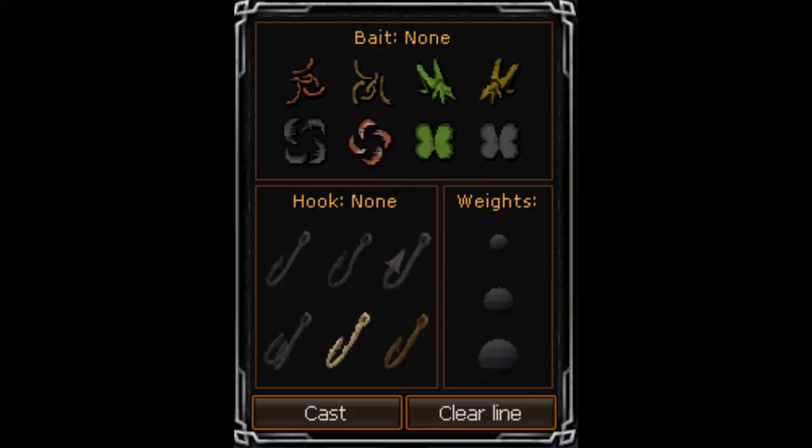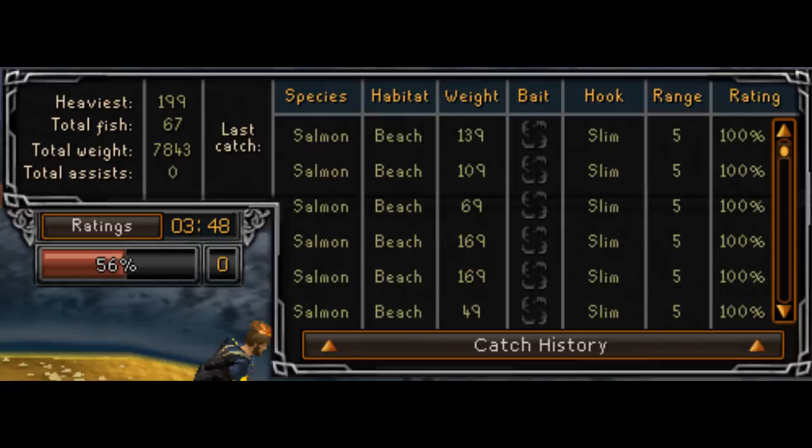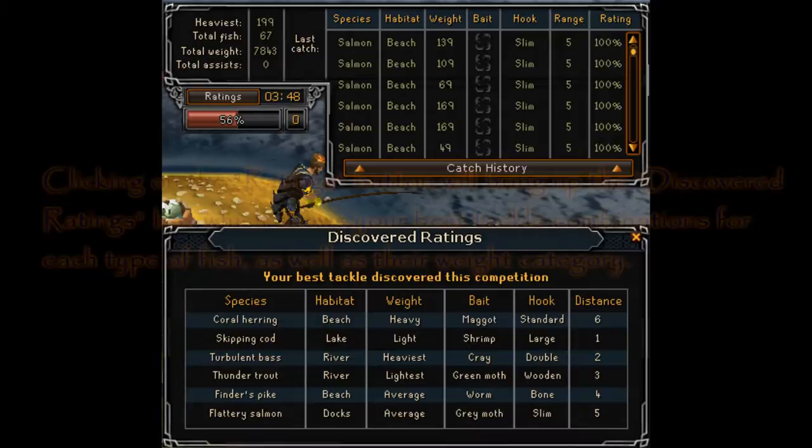Each hook and range will only be used once per competition, and six out of the eight baits will be used each competition with no repeats. In the top portion of the screen you'll notice a status panel showing the history of your catches throughout the competition, the tackle you used for each combination, the rating you got for that specific catch, and a timer showing how long you have remaining.